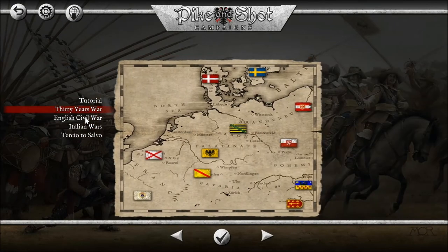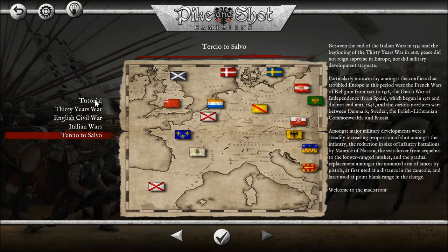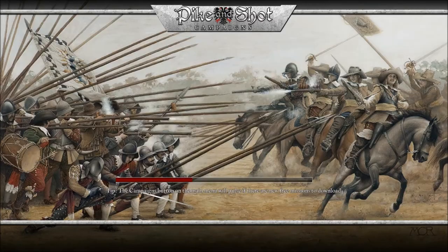We've got the Thirty Years War, English Civil War, Italian Wars, and Tercio to Cellular — that's Pike and Shotty. Tutorial — scenarios show how to play. The first scenario explains the basic functions of the game and will illustrate some of the interactions between common troop types. Also, free missions to download.